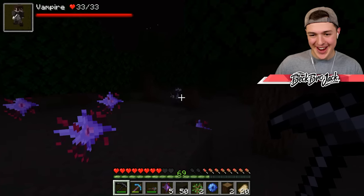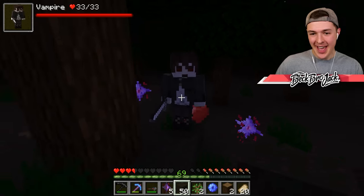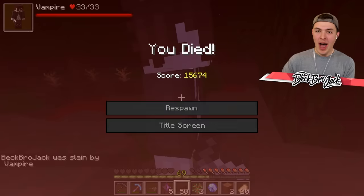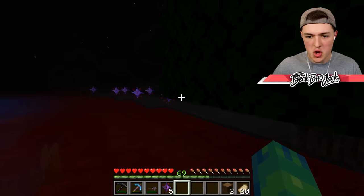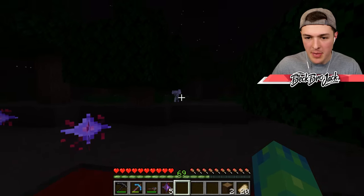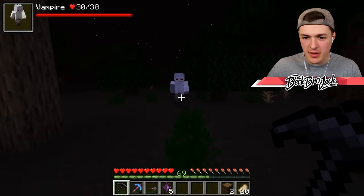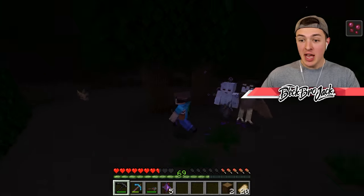Oh, hello there. You're looking awfully spicy tonight. Why aren't you biting me? He just — what? Do I have a vampire plague? Am I a vampire? Stupid vampire didn't want to bite my neck. Get away from me. Yes — okay, this one's a vampire. Bite me, buddy. Get away from me, you bird. Yes! I got infected.